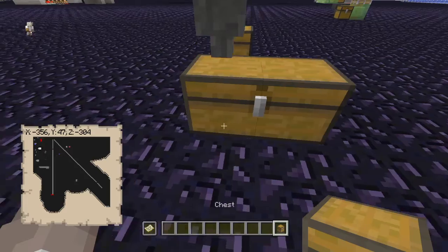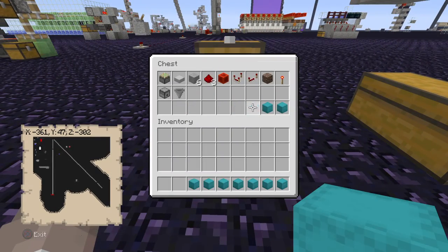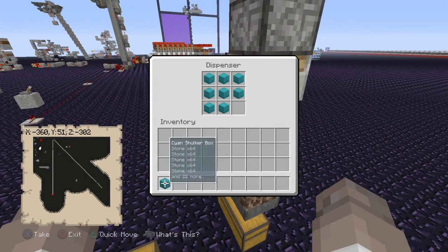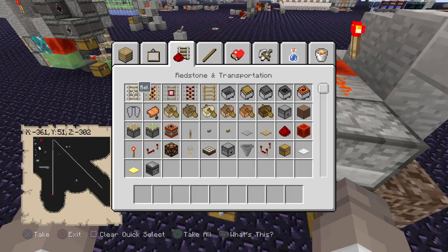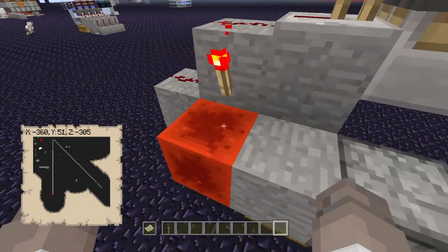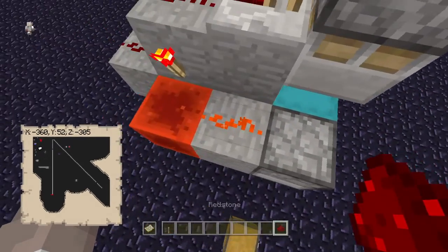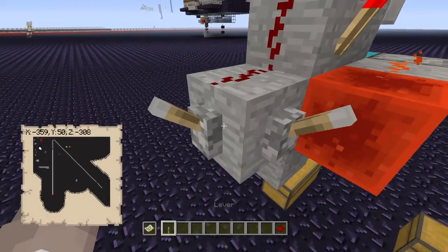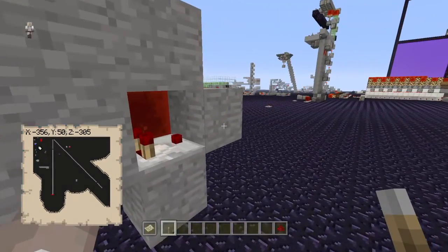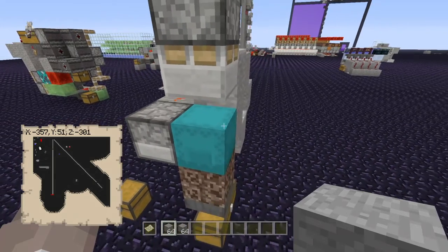I've already pre-filled a bunch of shulker boxes for us, so literally just go in here and throw them all in there. To get this started, you can either take the dust away and place it back down — boom, dispenses another one — or you can stick a lever somewhere and flip the lever.